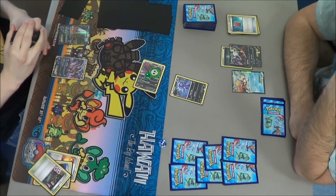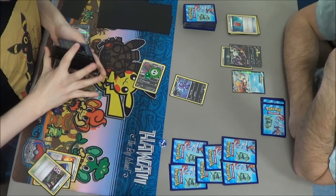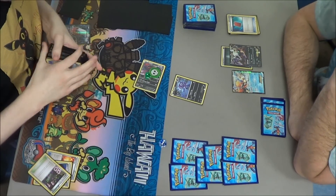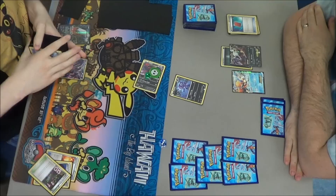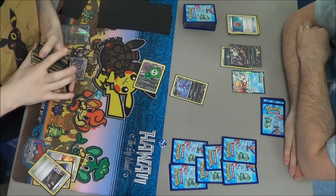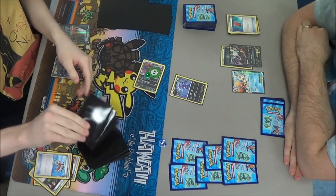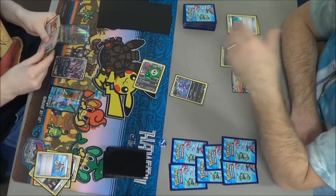He got an Yveltal EX — the art looks very similar for both of them, especially from this angle. He doesn't have a supporter for this turn and doesn't even have an energy unless that's his last card. But he has a Bicycle, which gets him something — he did get a supporter and an Energy off of that, and a Keldeo. So he can rush in to get out of the Poison and Sleep.